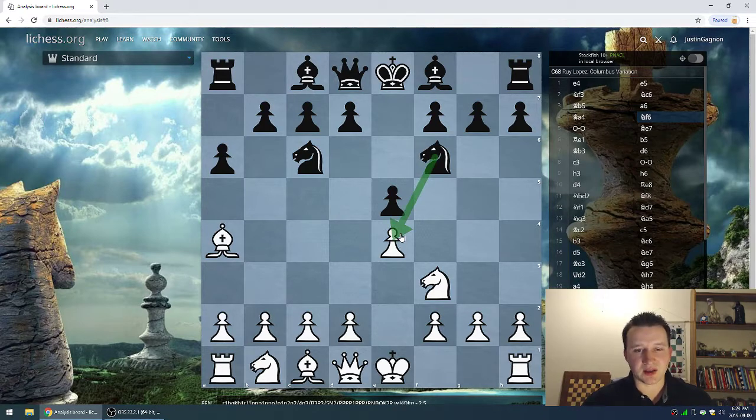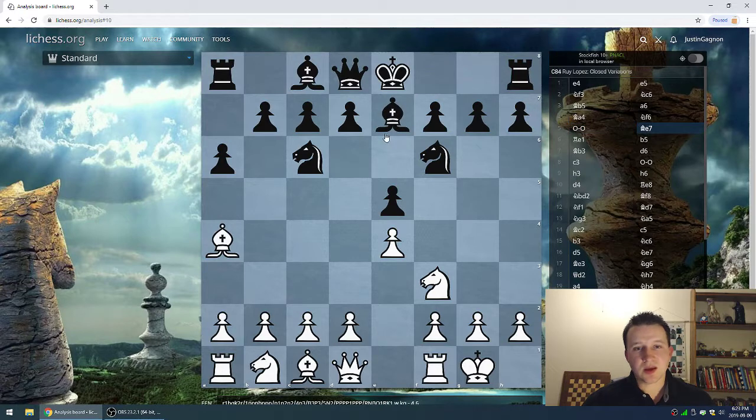Knight f6 — attacking the pawn, but not really attacking the pawn, because if black were to take this pawn he can get into a little bit of trouble in terms of falling behind in development. So it's more of a development move. Deep Blue castles, Kasparov plays bishop e7, a very quiet move.